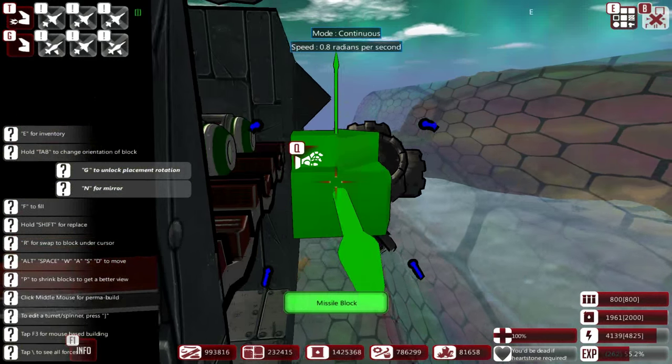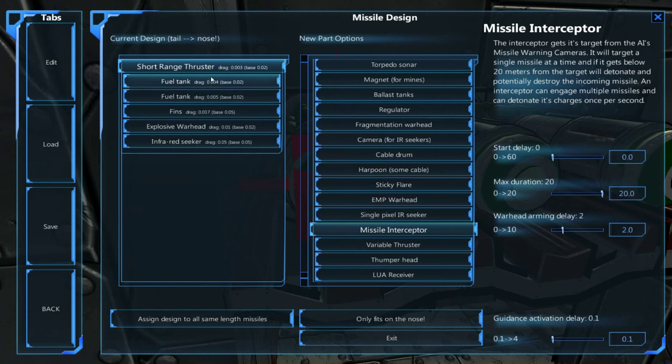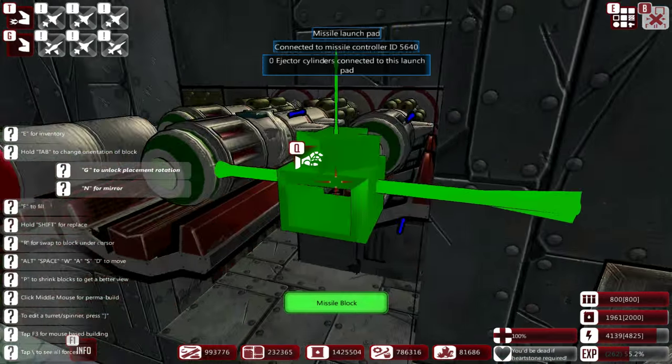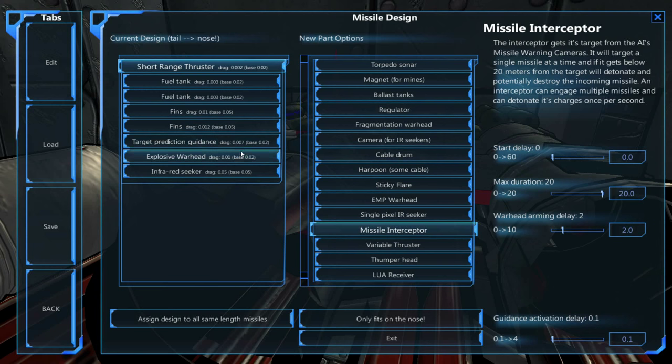Time for the anti-missile missiles. So what do we have here? We have short-range thrusters, fuel tanks. I want at least one bigger than that — so it's about this size. Target precision — I want this to be a one-turn, I imagine.